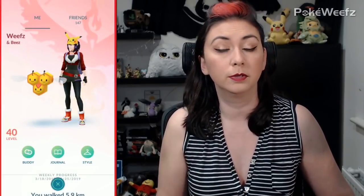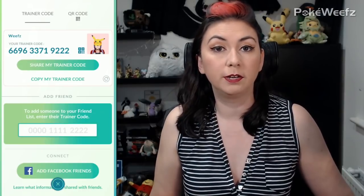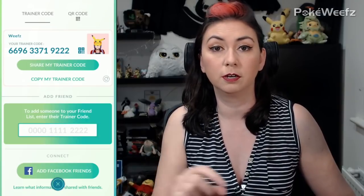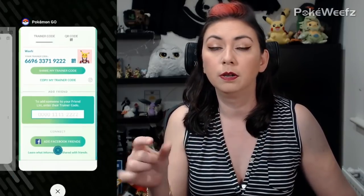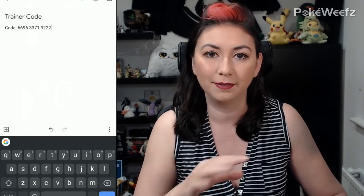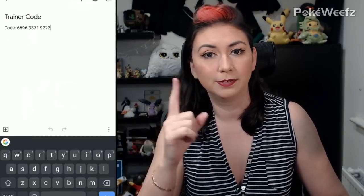In the top right corner of this screen you'll see a thing that says Friends. Tap that and you get to your friends screen. Hit the big green 'Add Friend' button and you get your own trainer code, plus a section to add other people's codes. To share your trainer code, hit 'Share my trainer code' to send a pre-written message, or hit 'Copy my trainer code' and paste the number wherever you want. Do your friends a favor and don't just take a screenshot of your code — if you send it as text they can just highlight, paste, and it's done in seconds.